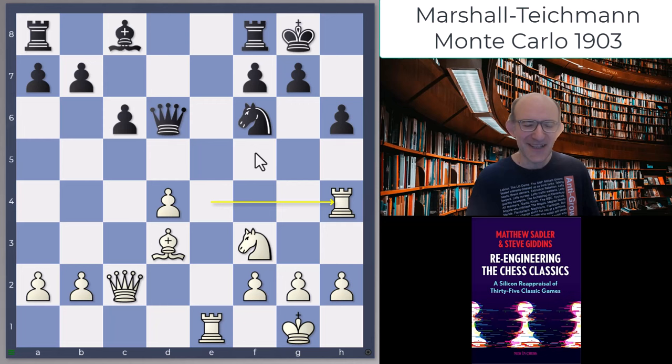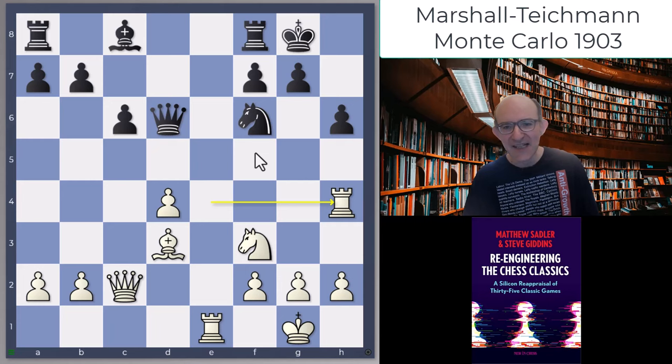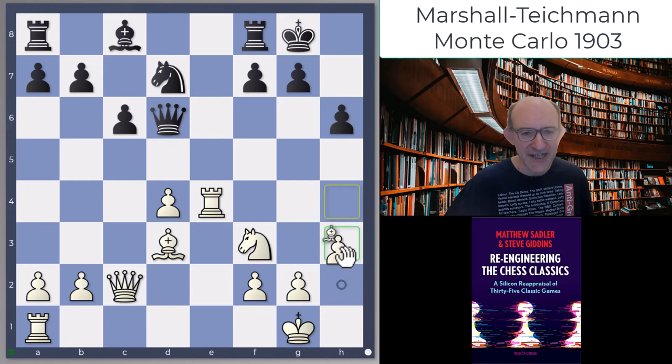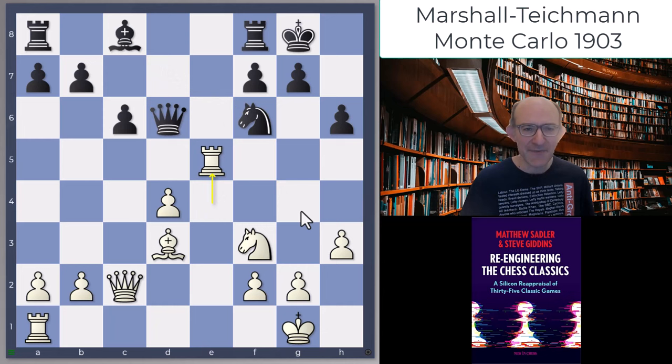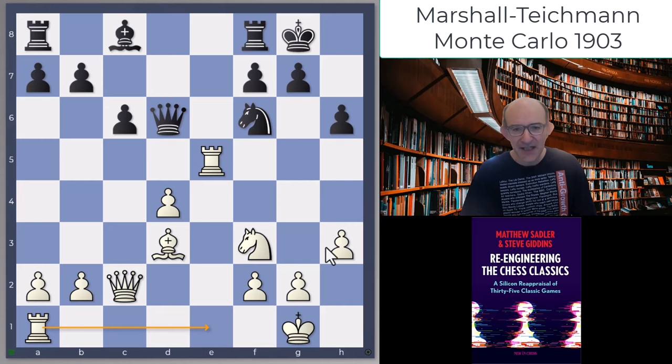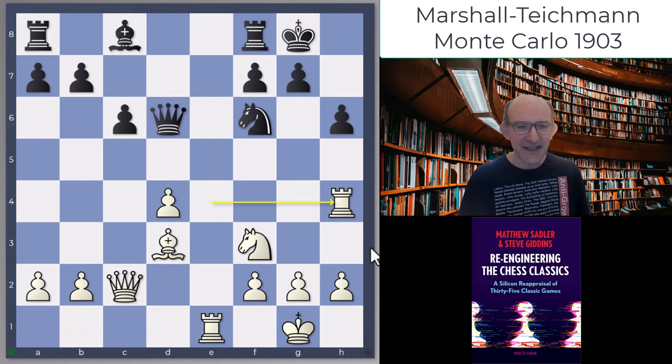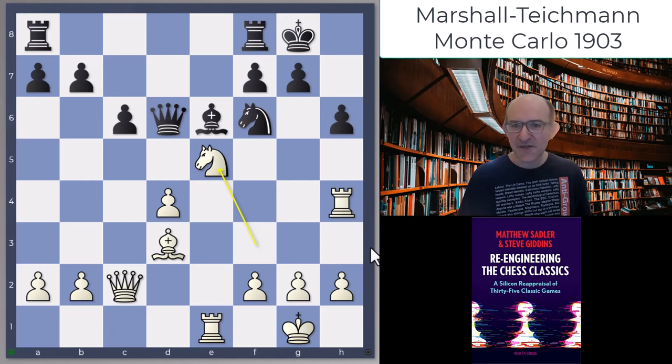Frank, an attacking player, was very much triggered by the feeling that Black had wasted so much time - he kept attacking. Very interesting what he did, but maybe not quite the best. It might have been better to be a little more sensible with something like h3 to stop Bg4, then after Nf6 something like Re5 and Re1, staying centralized. Marshall played Re1, Nf6, Rh4, Bb6, and then Ne5 in we go. Teichmann played Re8.